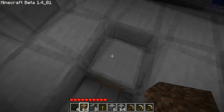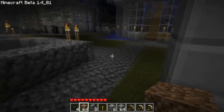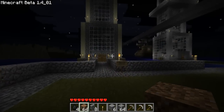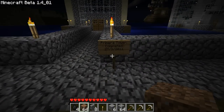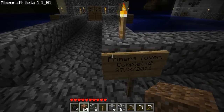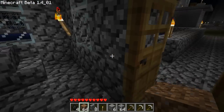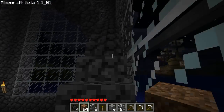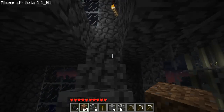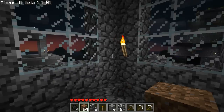This is monorail station two. I'll just go down the ladder here. I guess I'll try and go in chronological order. This is Primera Tower — this was made by me, on the 27th of the 3rd, 2011. This was the first structure in Creation Bay, and this is what really started it all.